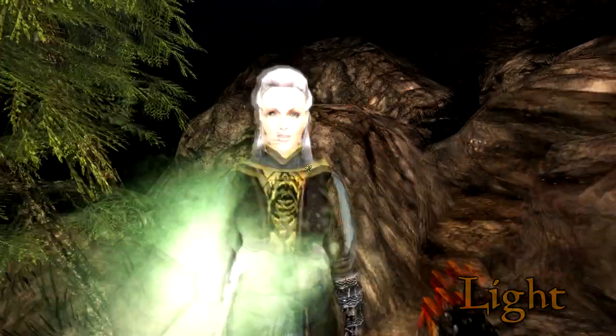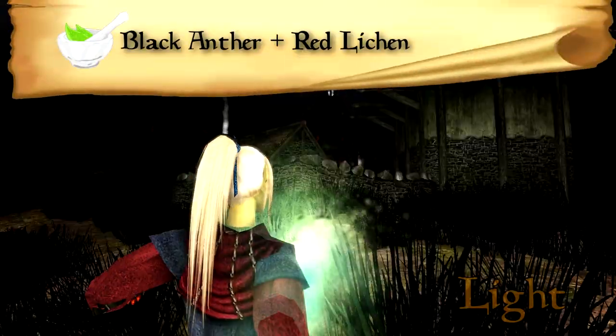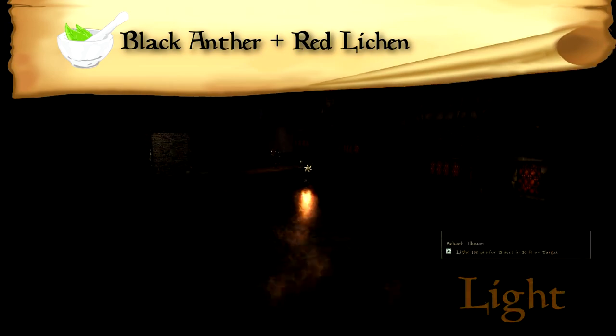Light. Creates a glowing ball of light around the target. You may cast it on yourself for a Human Torch effect, or make a spell with a high area of effect and light up the town.